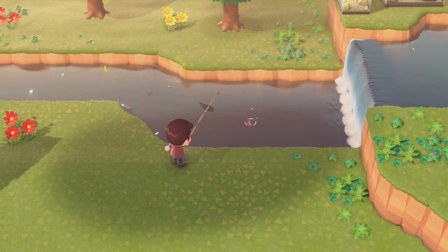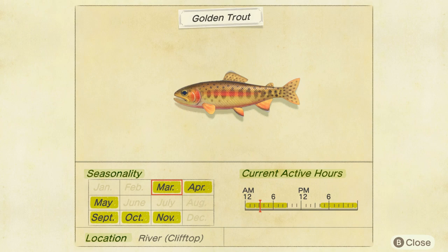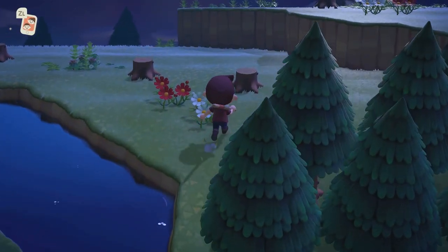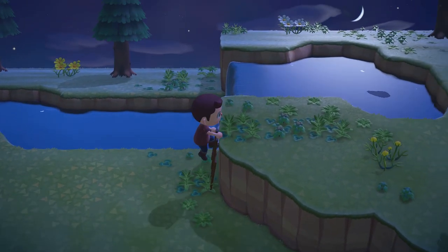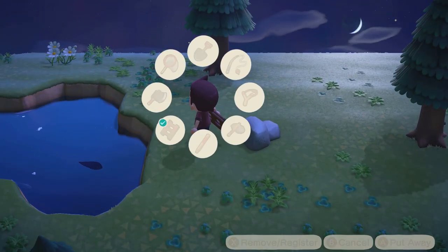The golden trout and the string fish have extremely similar catch conditions. They're both active from 4pm to 9am and can be found within the rivers of your cliff tops — basically any river raised above your ground level. However, the seasons do differ. The golden trout is available in March, April, May, September, October, and November in both hemispheres, whereas the string fish is only available December through March in the northern hemisphere and June through September in the southern hemisphere. So if you time it right, you can actually hunt for both fish at the same time.